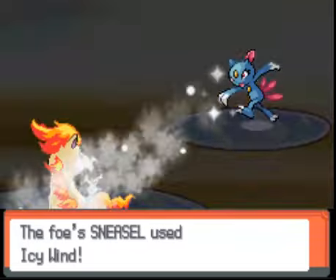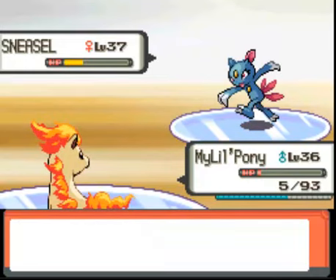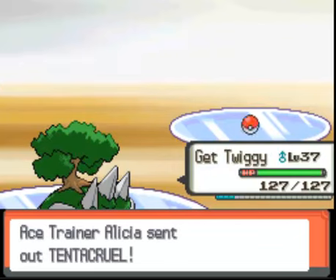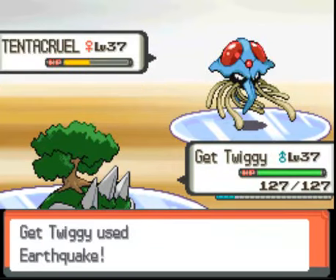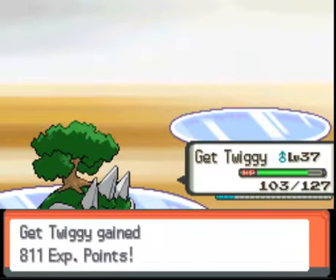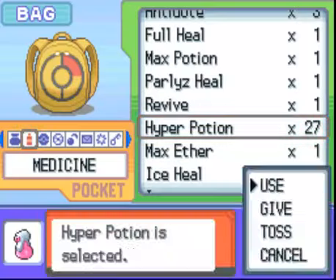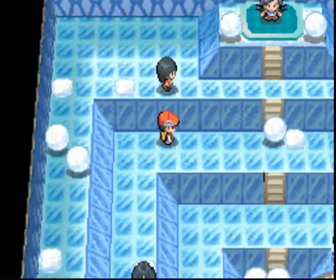Ember. You suck. Come on. I want a stronger Fire-type attack badly. Switch to Twiggy. Stupid barrier bullcrap. And kill. Bam. Alright, now we're going to go up here, turn down there, pop another potion on Pony, take a step down and wipe that out.